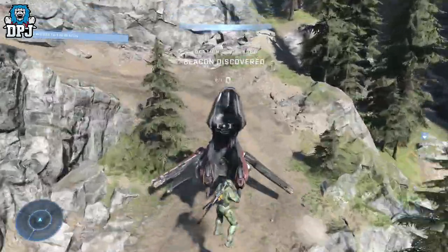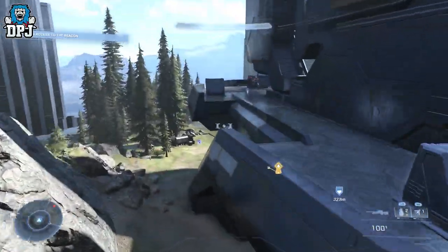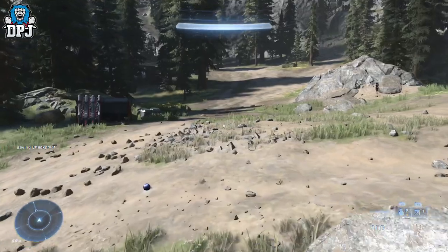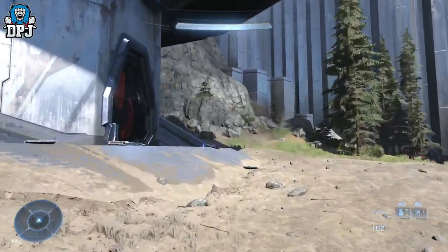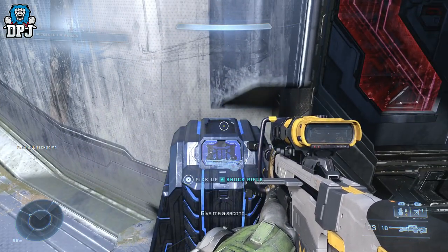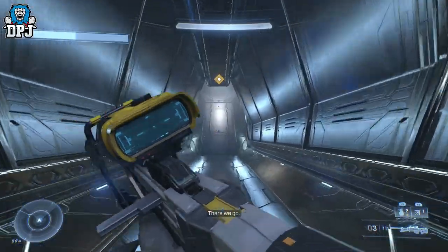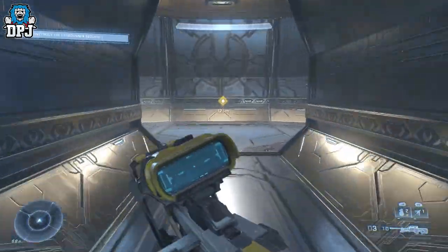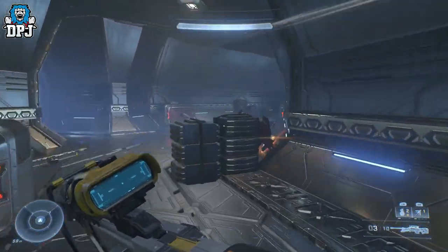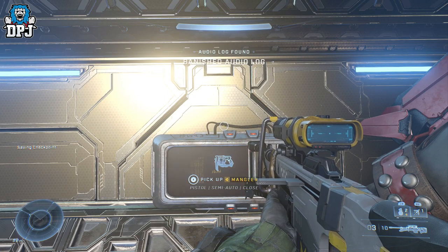Again, land away from the spire because the enemies will take down your banshee. Take out all the ground enemies, then enter the beacon. Come in, go around the corner, and you'll see the audio log right there. While you're here, make sure you also gather the data from this beacon for the overall mission.